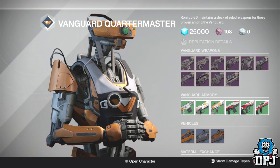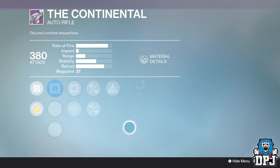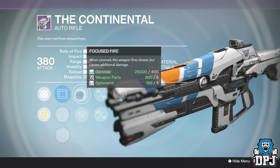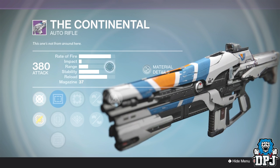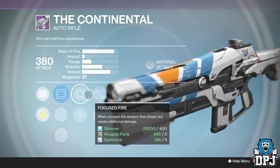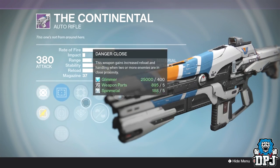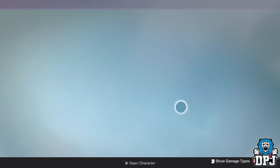The last weapon I want to highlight, which probably no one's thought about, is The Continental. I think this could be a hidden gem. It has Hidden Hand, Appended Mag, and Focus Fire. We know it shoots relatively quick for an auto rifle so it usually needs stability, but Focus Fire slows down the rate of fire so it doesn't recoil as much and will be much more controllable. Appended Mag gets you around 44 to 45 rounds. With Hidden Hand I think this weapon is a hidden gem, and if I get enough legendary marks I'd definitely pick it up.